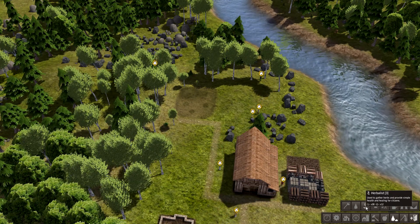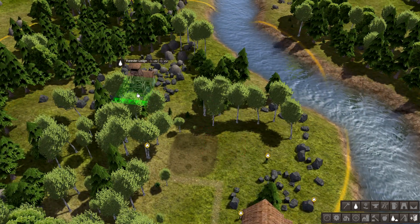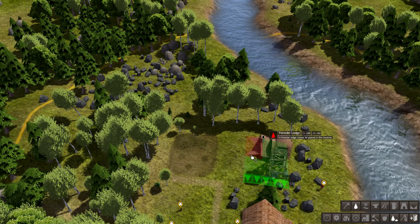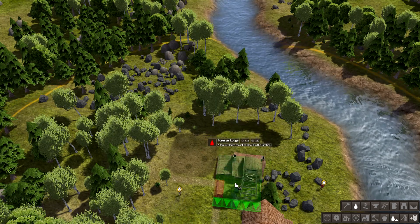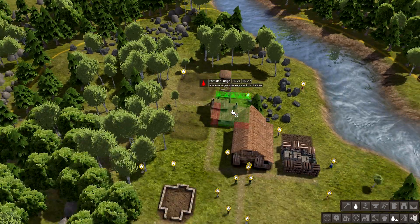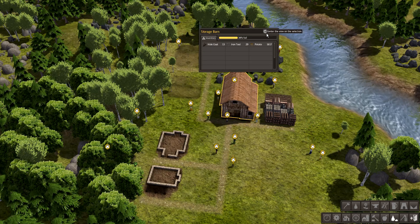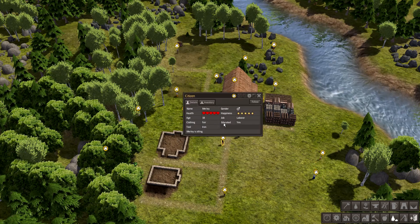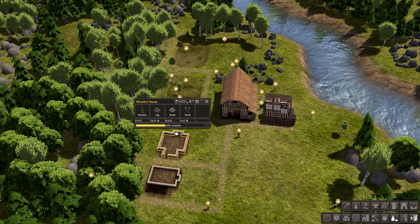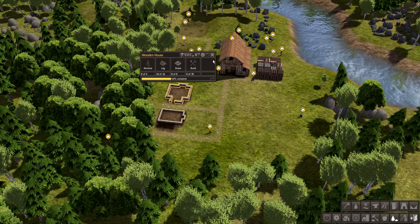Herbalist - they do medicine and stuff like that. I need a forestry lodge. I'll put it right next to the woodcutter - put the two similar professions next to each other. What does that house icon mean? The citizen doesn't have a home. Well, you guys are building homes, aren't you? They're flattening out the land too.